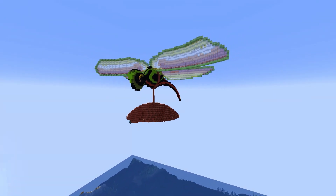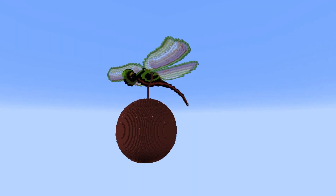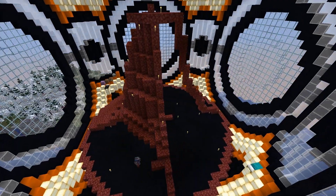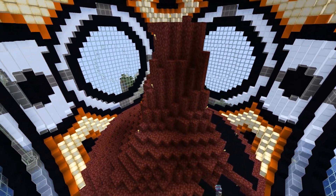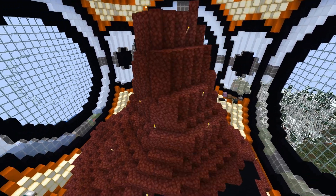Everything I build — or most of the things I build — I build first in Netherrack, and when I have the 3D shape, I actually go into a stage of colouring in the build. Now in this build it's more of a nether, hot feeling, so that's why I'm trying to make a small volcano. I'm not going to finish this one today, I'm just going to lay out the shape of it.